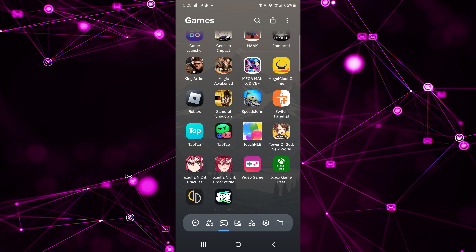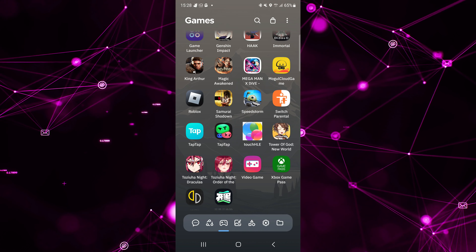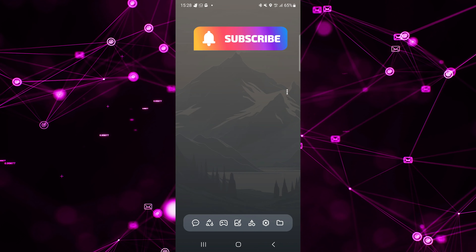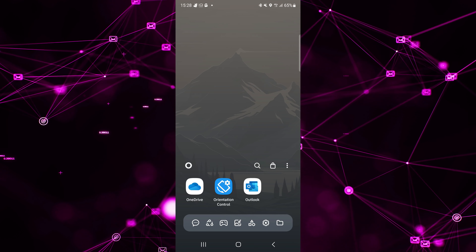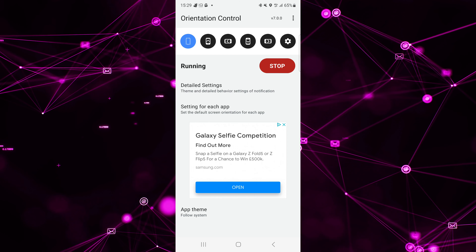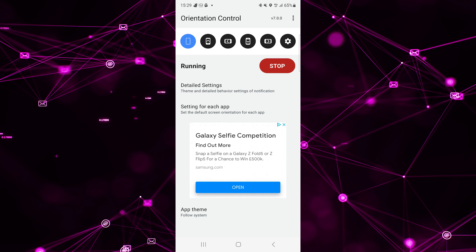I'm going to talk about Tower of God New World. Most of you are probably playing this game on horizontal. But you can play this game on the vertical, full screen on your PC, and there's also a way to play the game on the vertical on your phone.